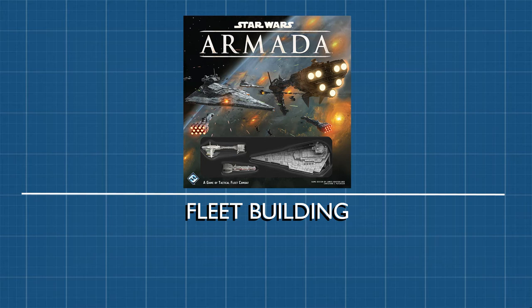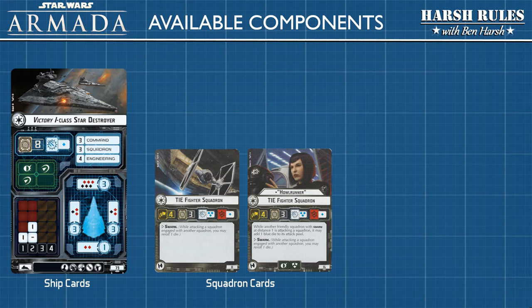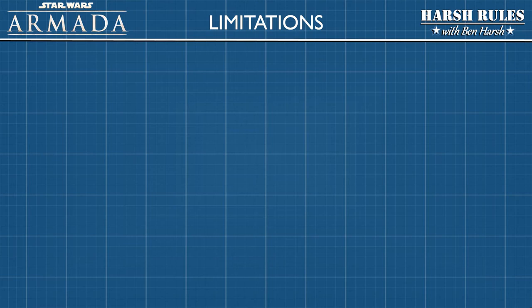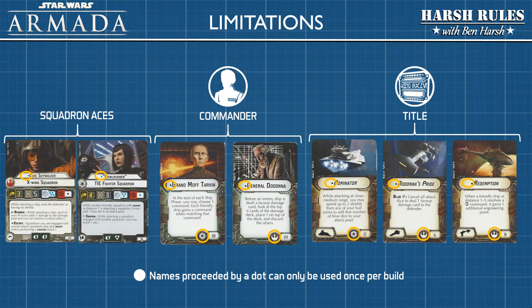Now that we've learned all the components in Star Wars Armada, let's learn about fleet building. Players build their fleets with three types of components. The lower right-hand corner of the card lists the unit's fleet cost. These three components provide a great deal of customization, but there are some limitations. Key component limitations when building your fleet apply to Squadron Aces, Commanders, and Titles. Any name preceded by a dot can only be used once per build. Fleet points with a Rebel or Imperial symbol can only be used by that specific faction.